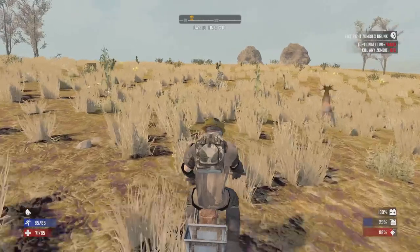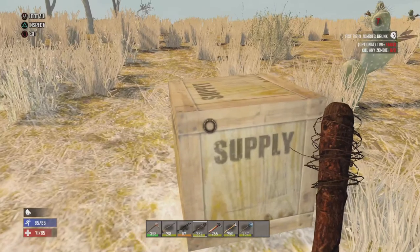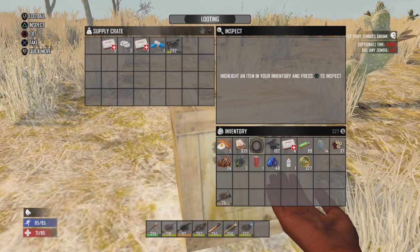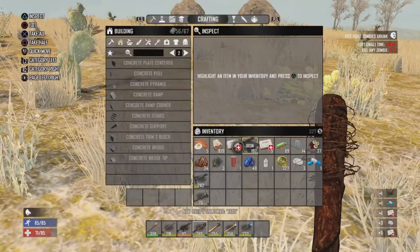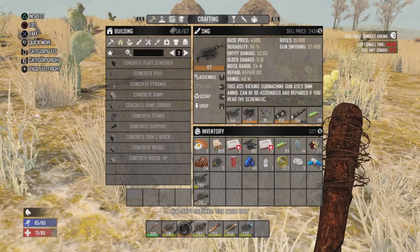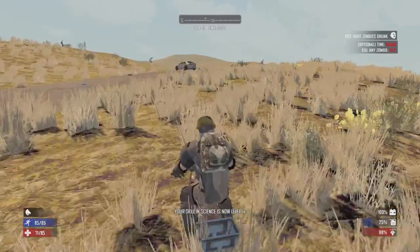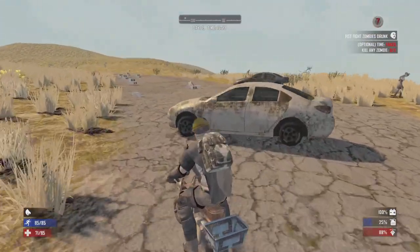Airdrop time! Nailgun schematic, some first aid kits — I'll gladly take those — and an SMG stock. That's a much better SMG stock, and that is actually my weakest component on the SMG right now. Those are kind of the rarest parts to find on this version, so that's a wonderful little find.